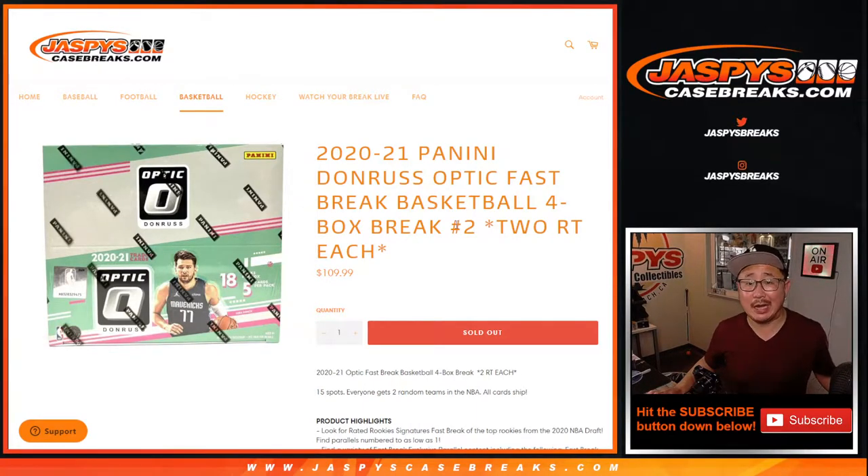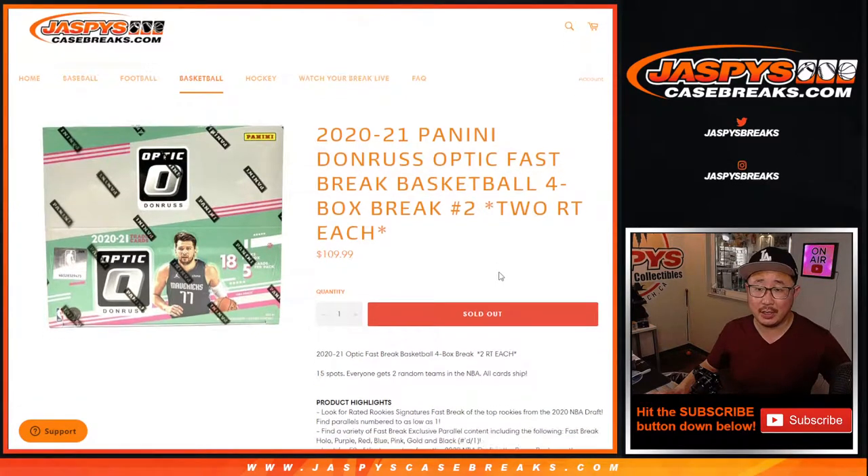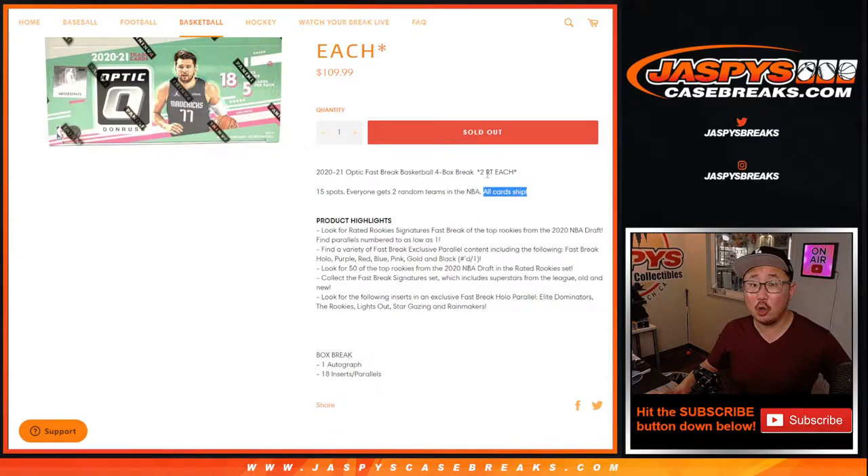Hi everyone, Joe for JazzBeastCaseBreaks.com coming at you with a brand new release. Donner's Optic Basketball Fast Break Edition just dropped today. We're doing a four-box random team break, number two. One spot gets you two teams in a four-box break, and all cards ship.